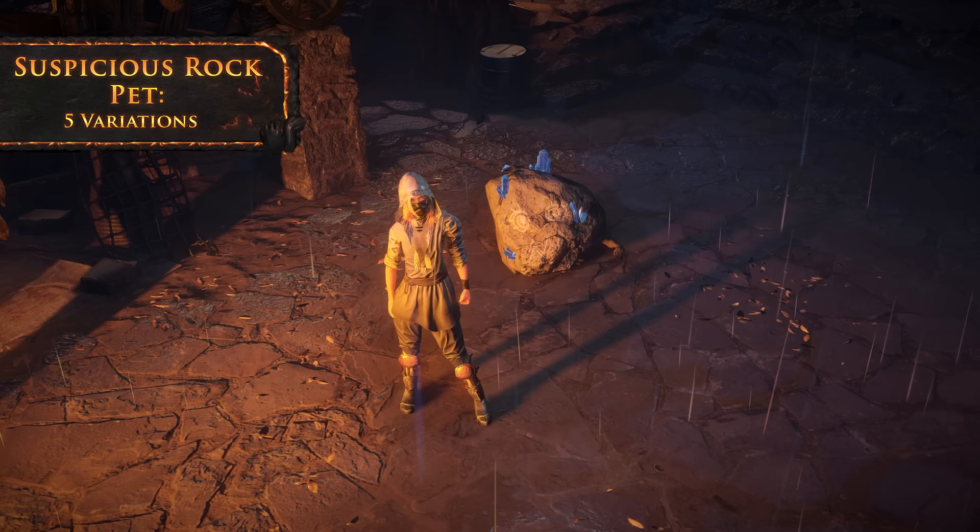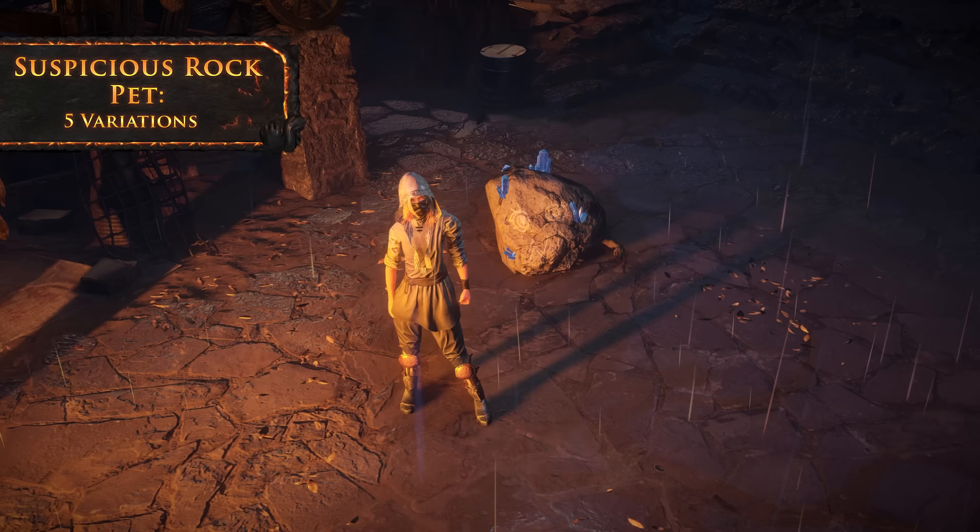The Suspicious Rock Pet is totally a rock, and not at all an imp in disguise. Rumours that this pet throws pebbles at others are unsubstantiated.